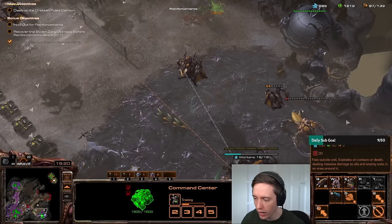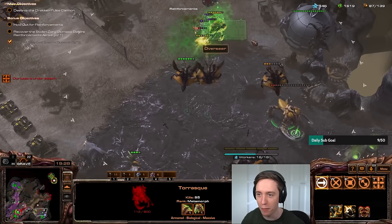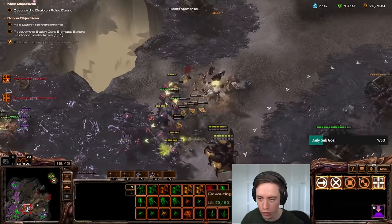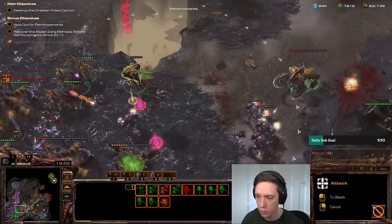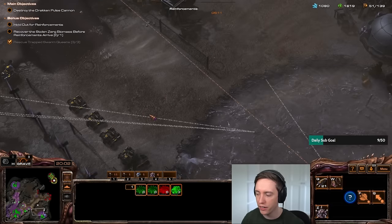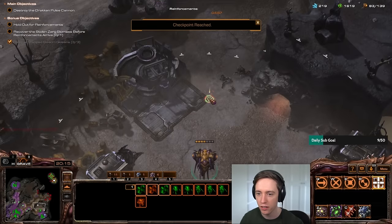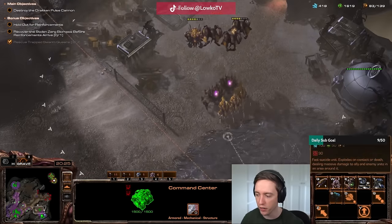Wait — this deals friendly fire? Deals massive damage to allies? Found out about that the hard way. Was that the terrifying roar? I just lost my Toresk. There is about a 0% chance I'm gonna be able to cross that bridge. I remember that bridge very specifically from Nightmare Difficulty — it was not a good time. So, banelings deal friendly fire apparently — that's nice to know.